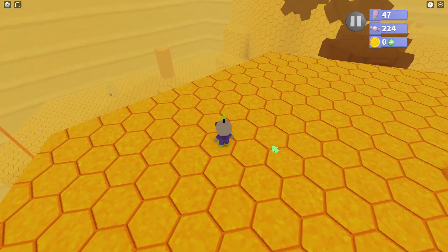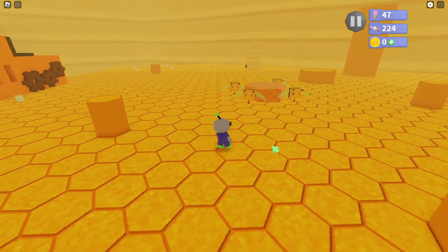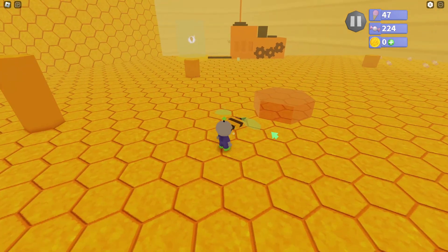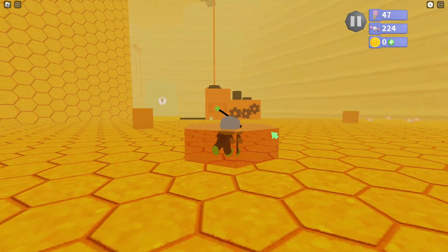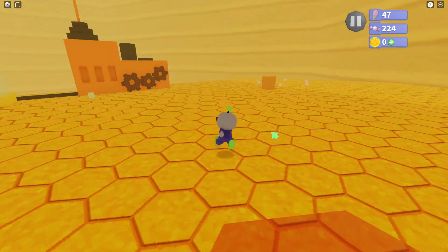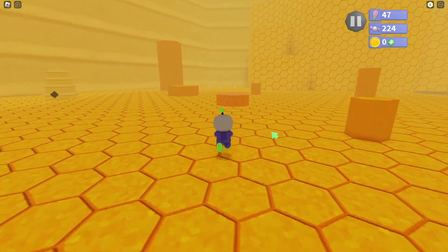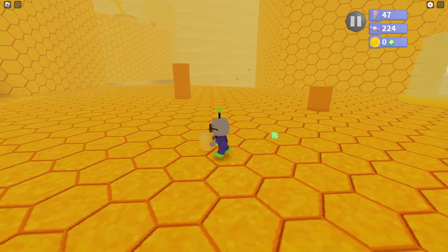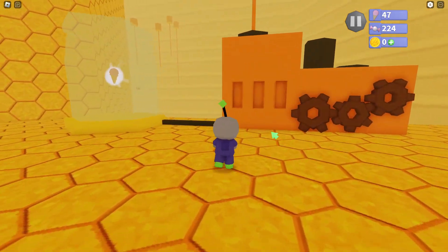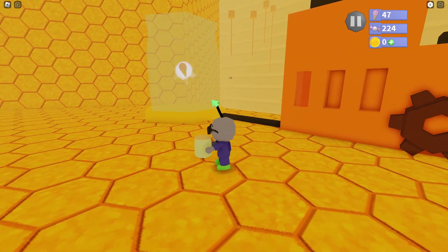The next ice cream is called Collecting Honey. These bees are like the main enemy — they do damage. And this is honey; it's super slow and we can barely jump. Pretty much what we have to do is take this jar, run into the honey. See how it's filled? And then we just come here. We have to do that 3 times to get that ice cream.